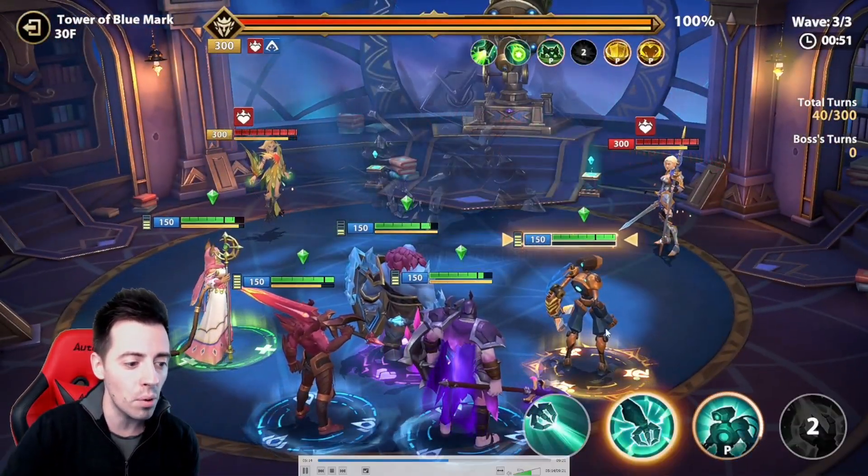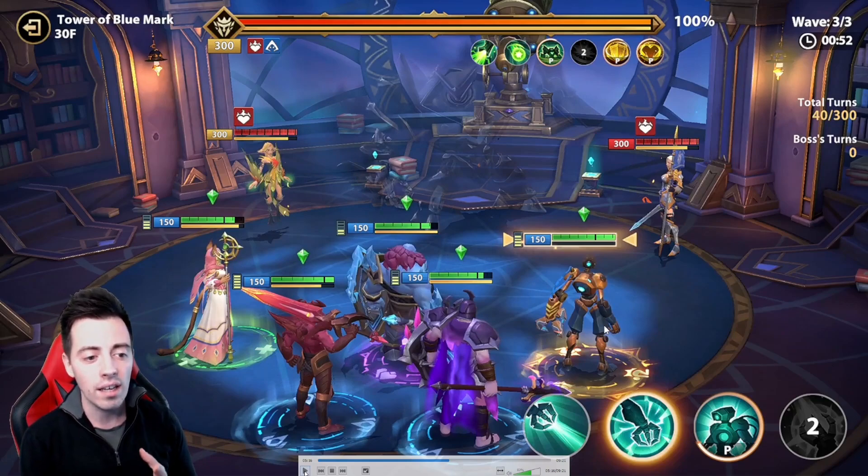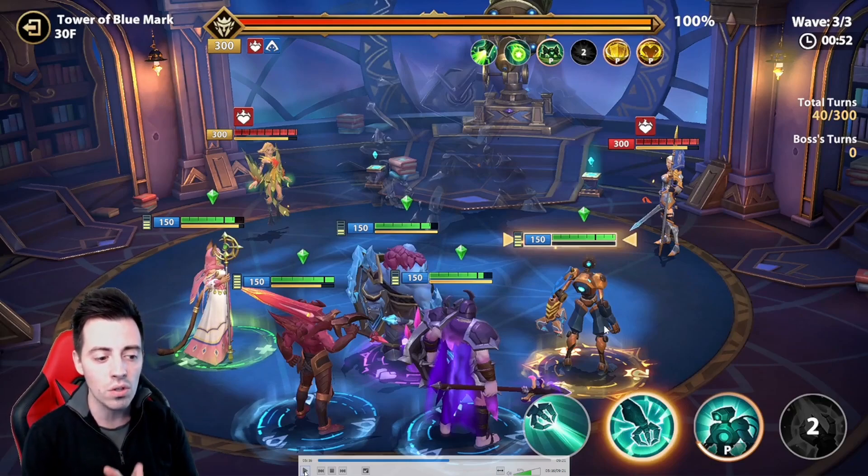Now really important — let me make a pause. As you can see right here, this is my Dustin. He has more than 2200 speed, so he plays before the boss. This is important. Now I'm gonna use the shield on my heroes.